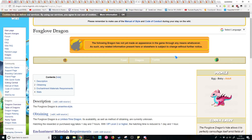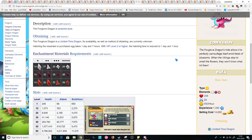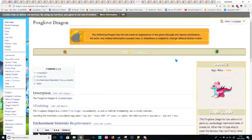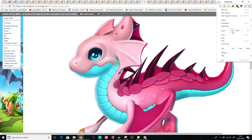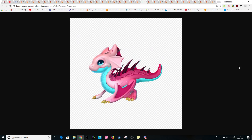Now we have the Fox Glove Dragon, which is an epic light, void, and fire dragon. I think this dragon is based off a type of plant. You can see it's got these weird scales on its back and then it's super spiky — it's got a fin on its head. This is one of the really strange dragon designs. Is there a reason in particular why it hasn't been released yet, or is it just going to stay in permanent limbo? No one knows as of yet.